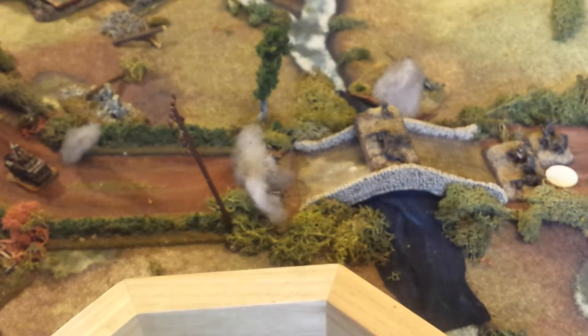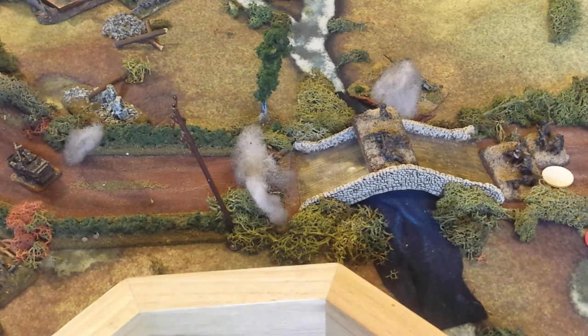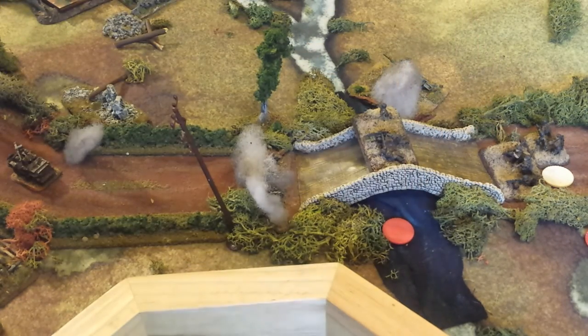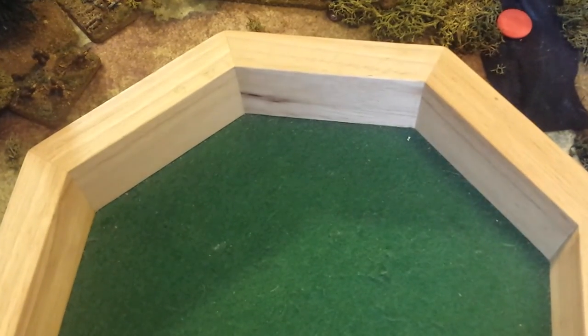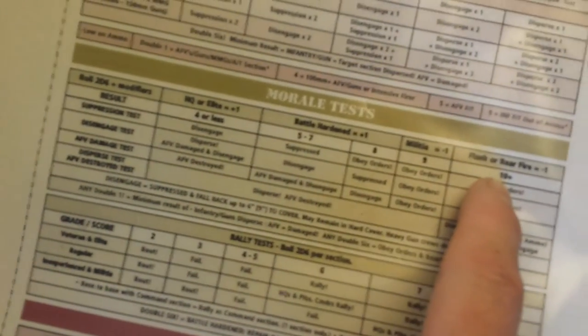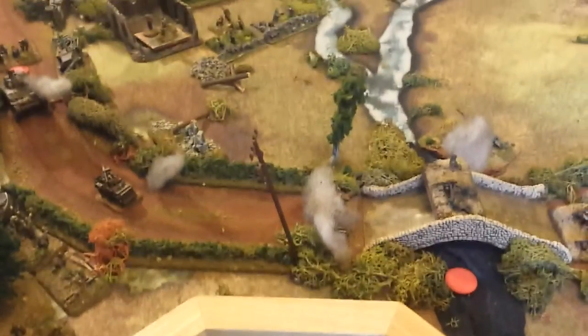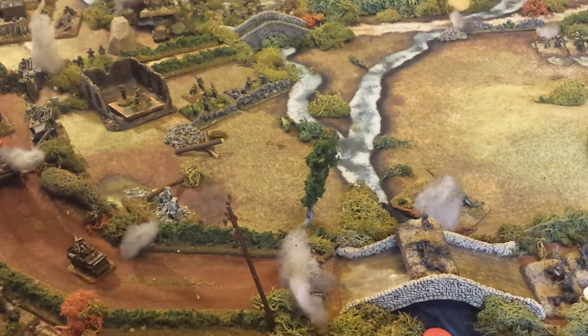They still have to take a suppression test. Roll the dice — a nice 10. Under the suppression test, a 10 or more is the top row: obey orders. So they're cool; that fire didn't really hurt them that much. They disengaged — because they were in cover they just fell back a little bit. If there was no cover, they'd fall back far enough to get into cover within six inches, or if there's no cover at all, they fall back the full six inches. And that's the shooting example — these two American units have now been activated and are done for the turn.